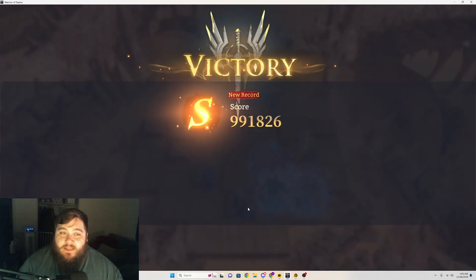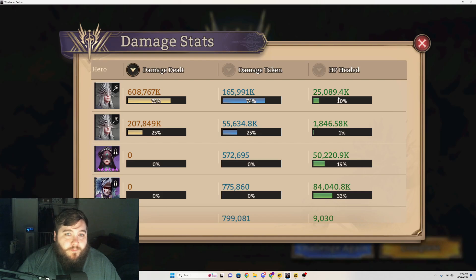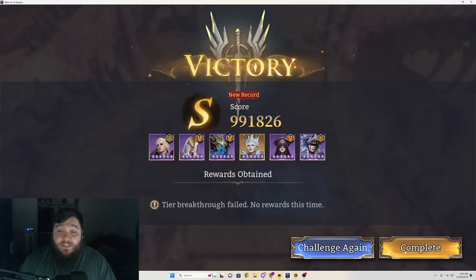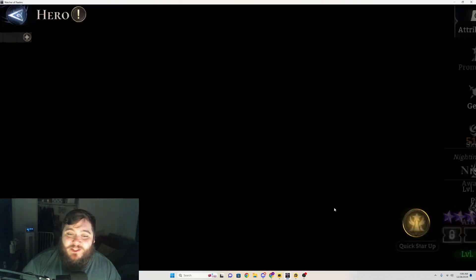Let me show you real quick the healing meters — we actually got a new record today. Looking at HP healed, you'll see Nisandei is insane. She was doing pretty good before, but by having everyone stacked up, she's doing a ton more healing. We're also getting Midan to basically apply damage reduction on pretty much everybody, so they're surviving a lot longer, which means we're getting more healing overall.